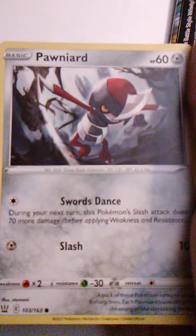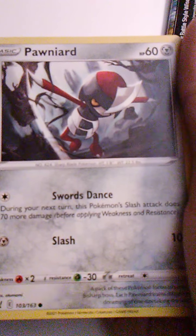Looks like we have a code card here. I'll be setting that to the side. I have a ton of those — I don't know what to do with them to be honest, since I never use them. I have like 80 of them. People say you can sell them on eBay. Anyways, here is Ponyta with Swords Dance and Slash — that does make sense.